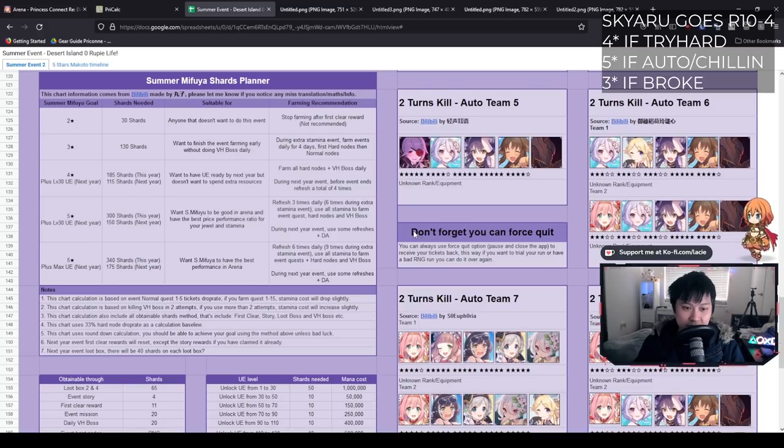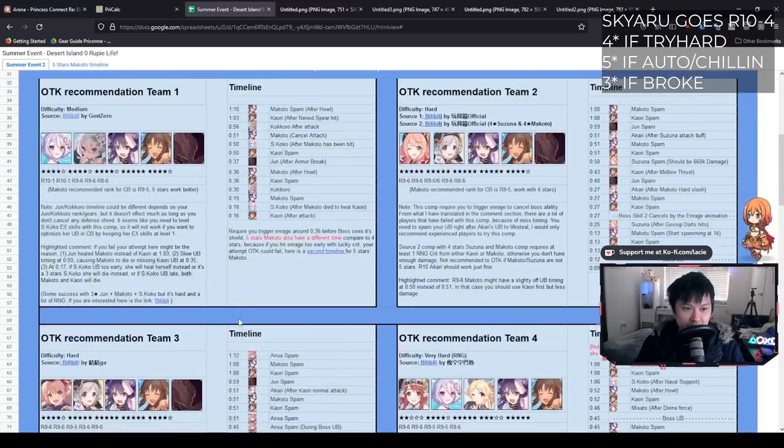The last thing to note is that don't forget you can force quit — if you actually screw up or get a bad RNG run, you can close your app and log back in and your run won't be consumed. Alright, so let's actually have a look at these comps.